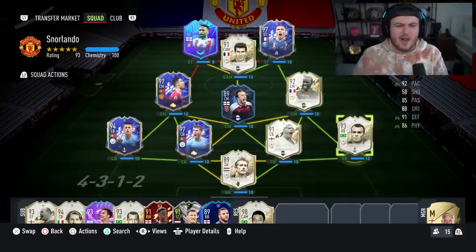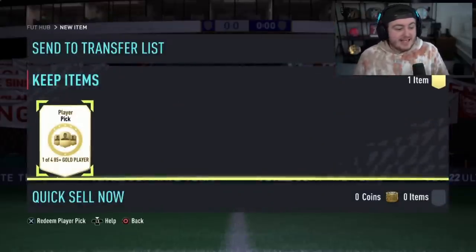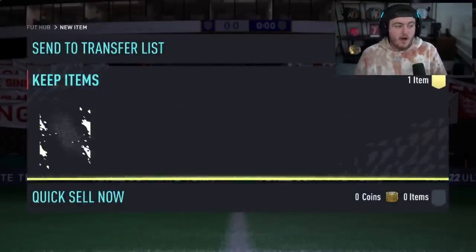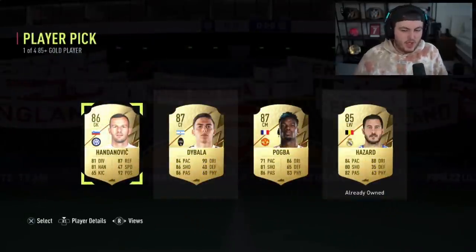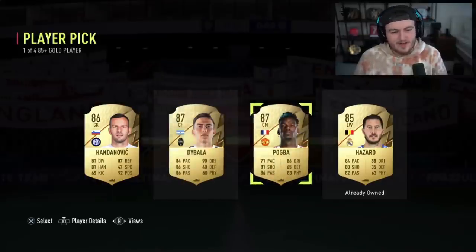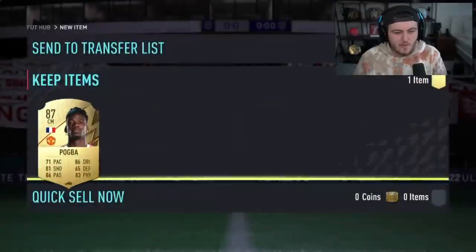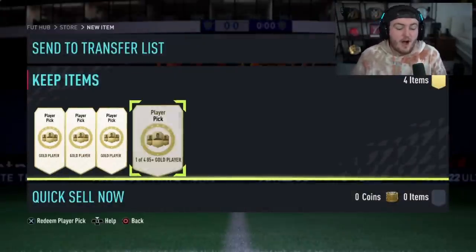We have another 85-plus player pick now for Dan. Hopefully Dan can get something good. It's one of four. Can we get a Foot Captain, EA? No — we do get Dybala again. It's got to be Pogba there, hasn't it? Unfortunately there is no huge pull for Dan. A bunch of player picks here — a few 80-pluses, followed by the 85-plus as well.